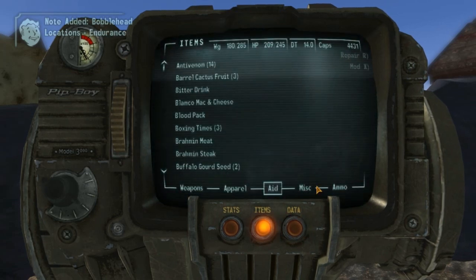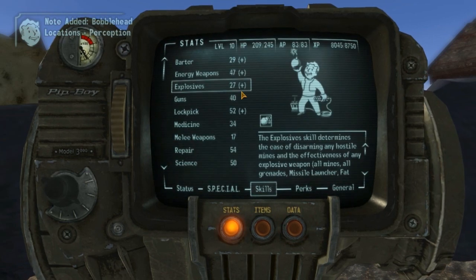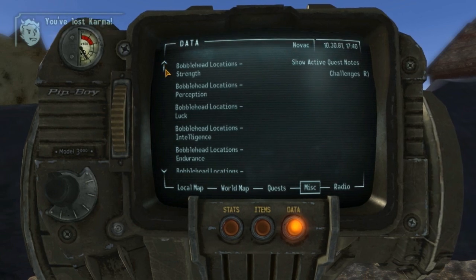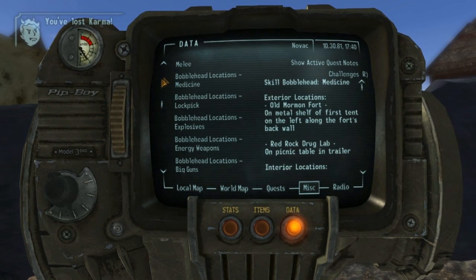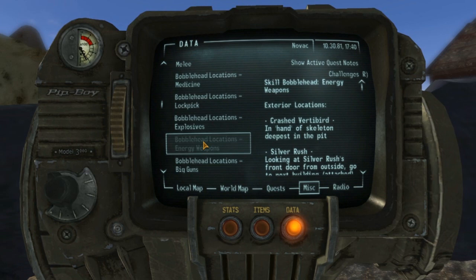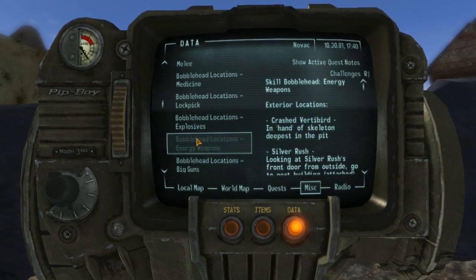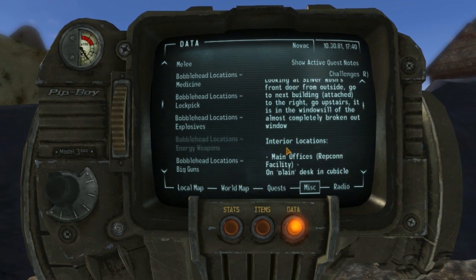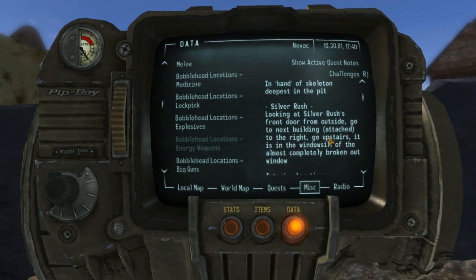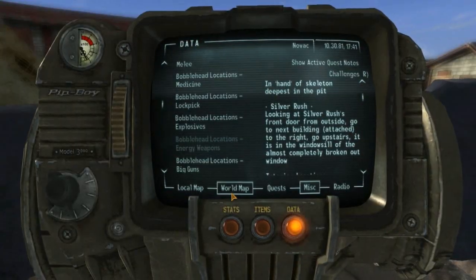We're still getting them. Let's start — who do we want to start with? What skill are we maxing? Energy. Let's see if we can get an energy weapons one, because I really want to get energy weapons higher. Exterior location — crash vertebrate and hand of skeleton, deepest in the pit. There's one at the Silver Rush. Looking at the Silver Rush's front door from outside, go to the next building, attached to the right, go upstairs, it's in the window still. Let's do that then.